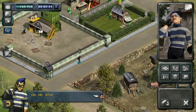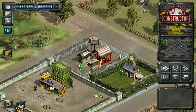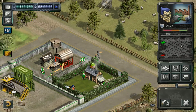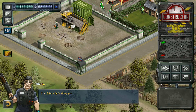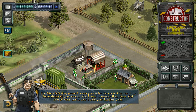Hello, hello — what's going on here? This dude looks like he's up to no good. Someone has stolen some resources from your site on Katie Swallow's estate. It might not be too late to catch him and get them back. Too late — he's disappeared down your tube station and he seems to have stolen all your wood. You'll need to restock that place — get one of your teams back inside your lumber yard.